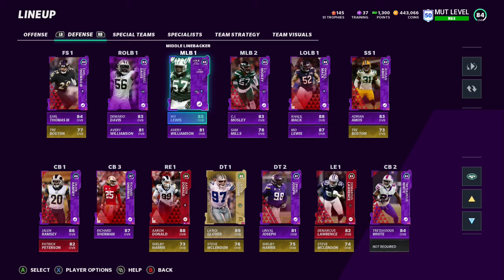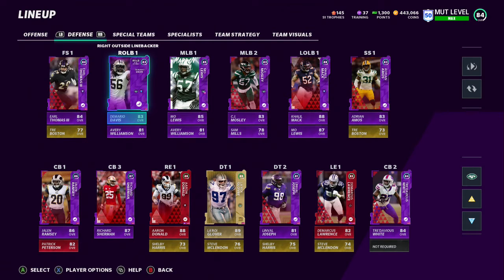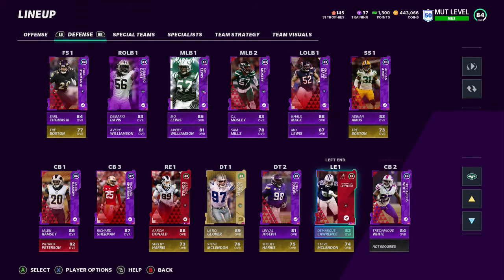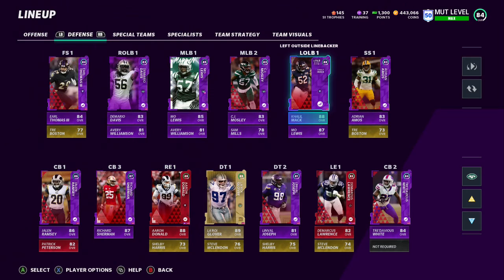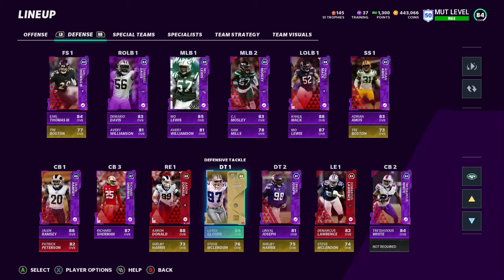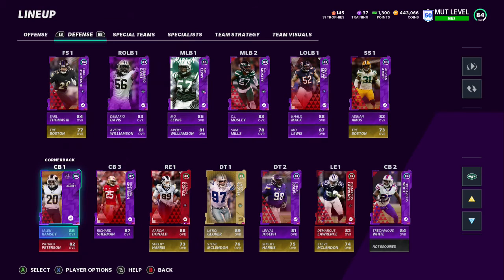Moving to the defense - this is where it gets pretty crazy because I have some ballers, but defense is very hard in this game. For edge rushers on the right side, I'm starting Aaron Donald at right end. I'm running a 3-4 with Khalil Mack as a rushing outside linebacker, and Trevore Davis as a pass coverage linebacker - it's like a split 3-4 base defense. The players on the field are Aaron Donald, LaRoy Glover, Khalil Mack, and DeMarcus Lawrence. D-Law's playing defensive end, LaRoy Glover's playing D-tackle, and I'm rushing at linebacker which is Khalil Mack.